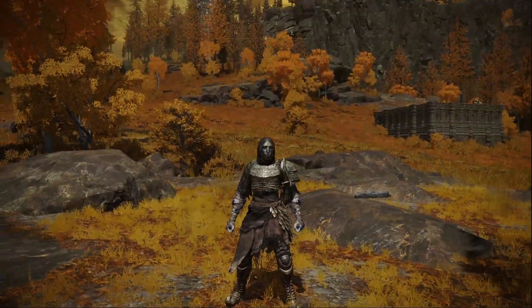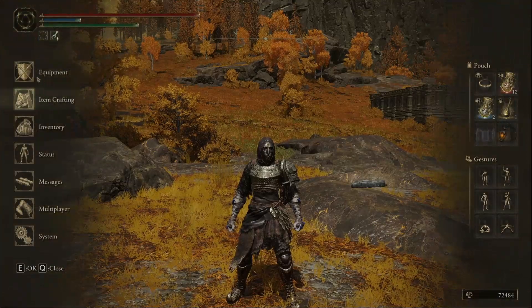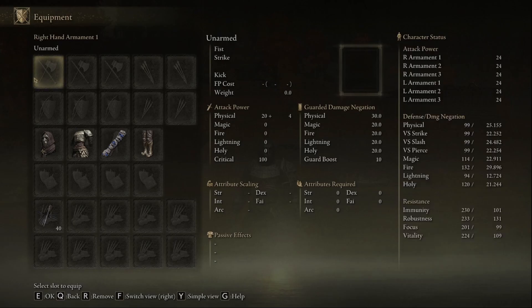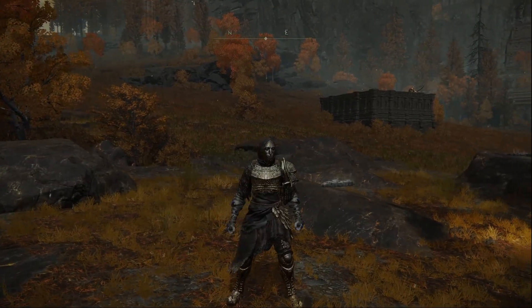And once again, this is a heavier set while boasting some light armor pieces. Coming in at one more poise than our last set at 43 poise — not bad at all. You can shrug off rapier hits, and maybe a curved sword slash or straight sword hit. I can't exactly tell you what each poise damage is. This one is a little bit weaker to lightning, but you do have solid physical resistances and a lot of fire resistance to boot.